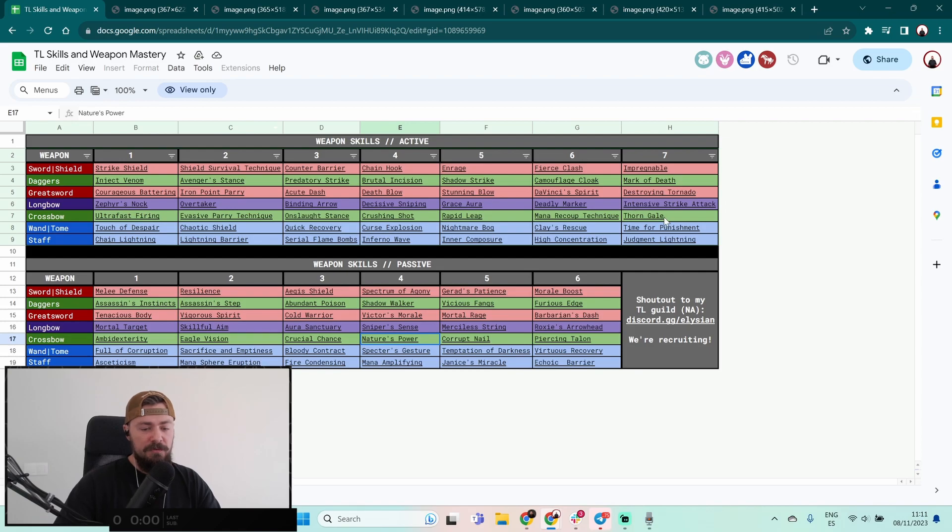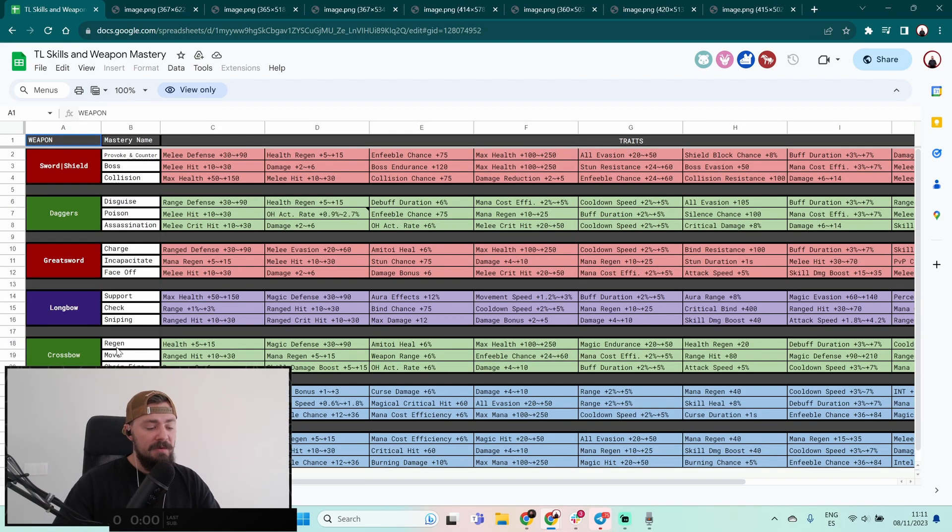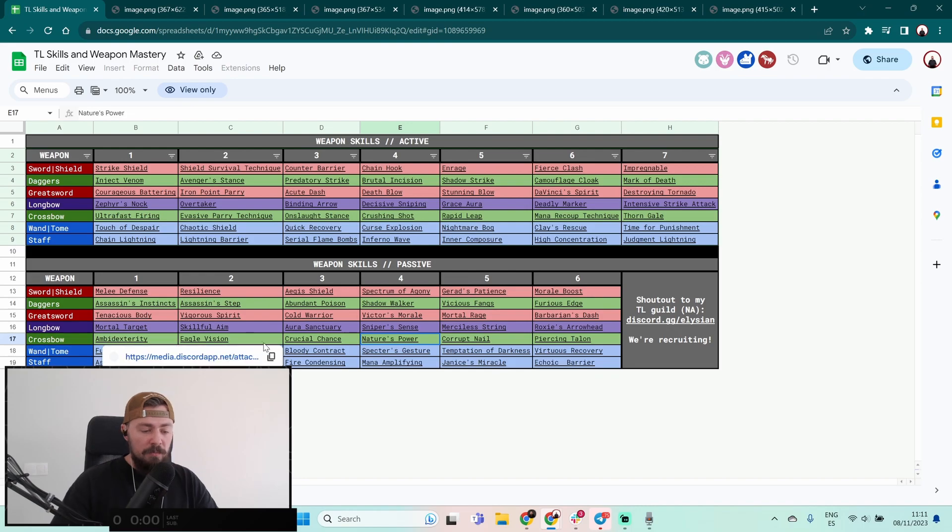We have all the skills — it's pretty outdated, like six months ago — but you have all these skills, all these passive skills, and all the weapon mastery. We will not check weapon mastery; you can check it yourself. There are links in the description. Almost all the passive skills are about increasing your chance of debuff, which is less armor or more damage by piercing damage.